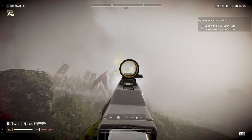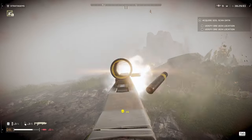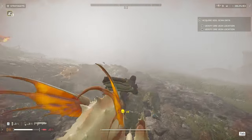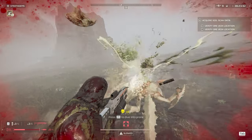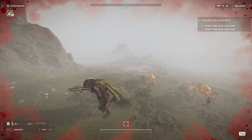Next up we have Terminids. The Jar-5 is great against Terminids. Its only weakness is its firing rate and how long it takes to reload. I highly recommend taking a Redeemer so that you can deal with some of the smaller bugs when you're out of ammo.